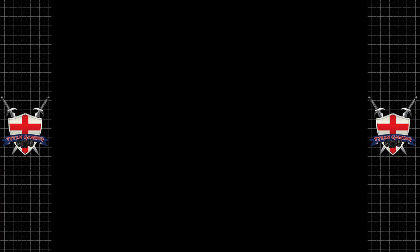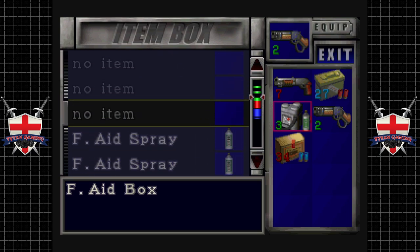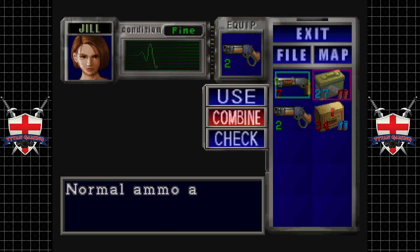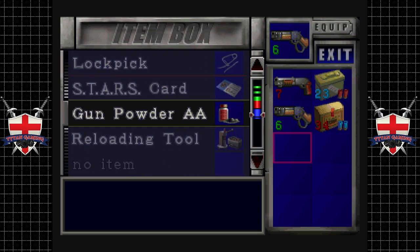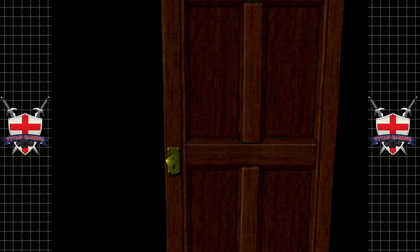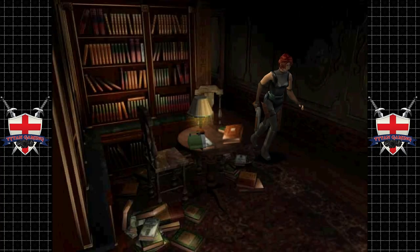Let's start exploring. We probably don't need the medical kits — famous last words, I suppose. We've got two shotguns on us, so let's keep those. We need the key as well, of course. We've got a lot of gunpowder, and we're going to need to start making some freeze rounds — though probably not this episode.